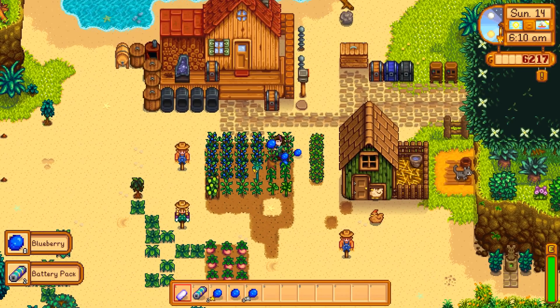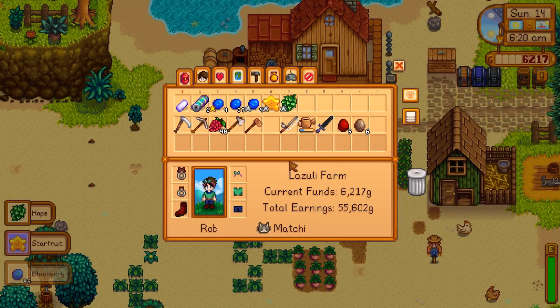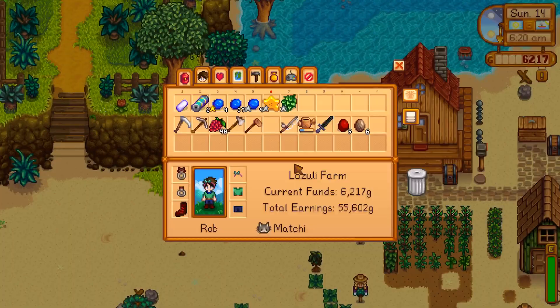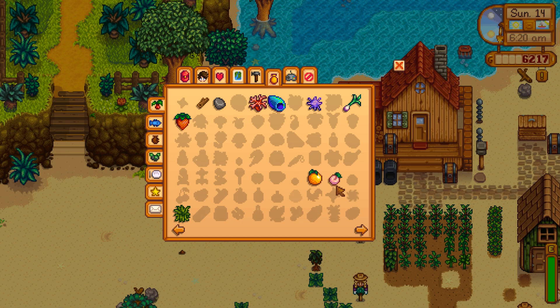Hops is probably the easiest way. Look at the blueberries - this is going to be absolutely crazy. Starfruit and hops too. Please tell me that's level six farming. It's not - still level five. I'm going to put the starfruit in the keg - what a keg does to normal stuff is it actually triples the cost instead of adding 30 and doubling. Since starfruit is worth so much it's going to be worth it to put it in the keg.